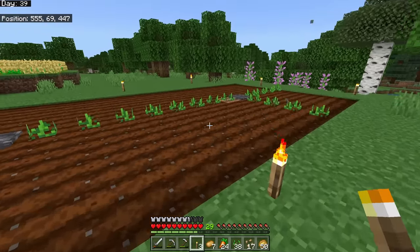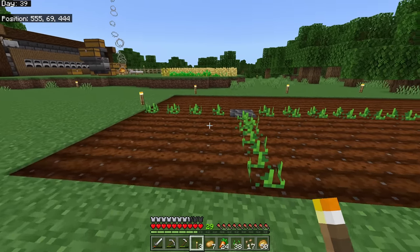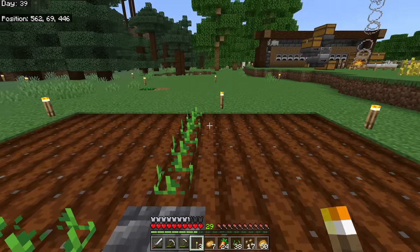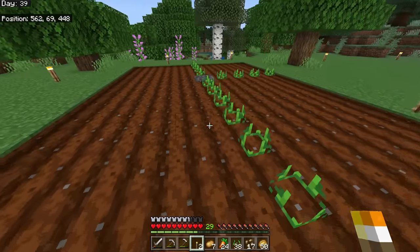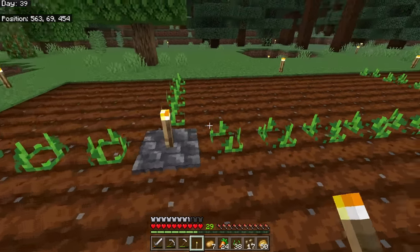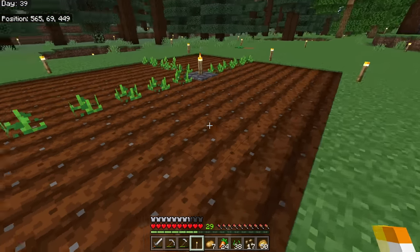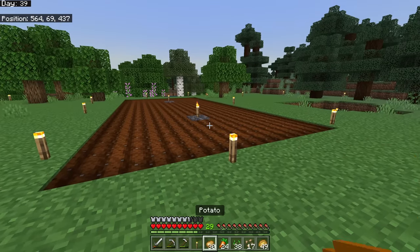Light level is very important for your crops because they require light to grow. If you don't sleep during the nighttime these crops aren't really going to grow much at all without light around them. This is a perfect place to put a couple of extra torches to make sure the crops in the middle of your field are still well lit.